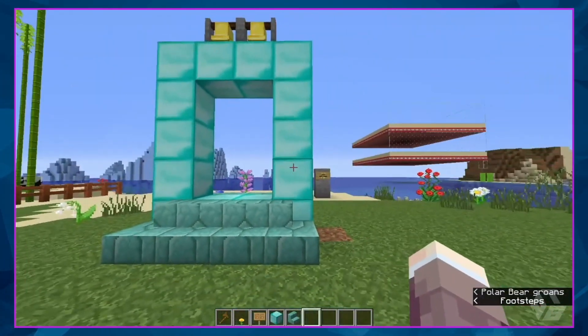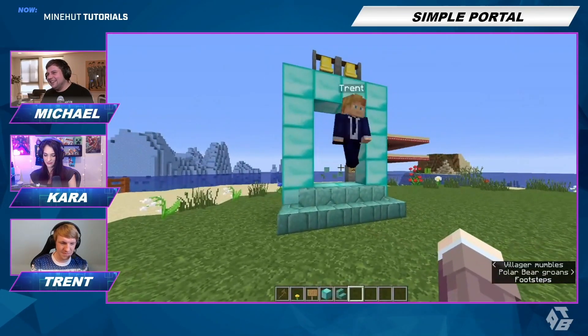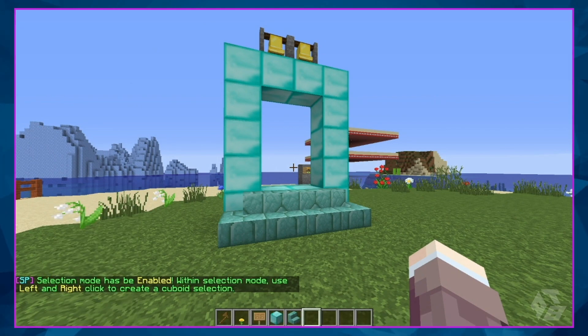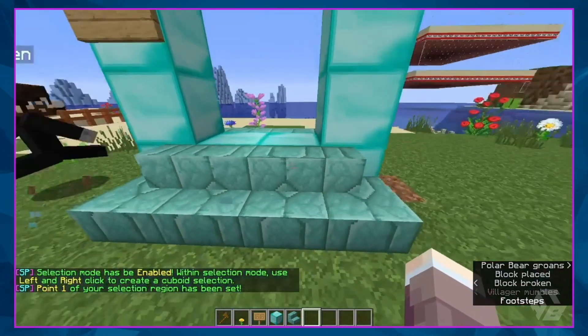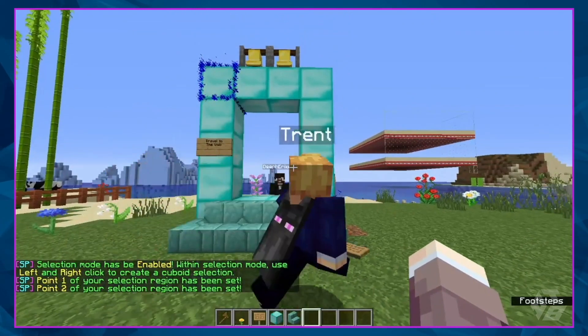We've already made a portal. We made it out of diamond because we want to be extra that way. So to start, we have to go into portal selection mode. I have now enabled portal selection mode. We're going to left click the top of this, then right click the bottom. And it has been set.